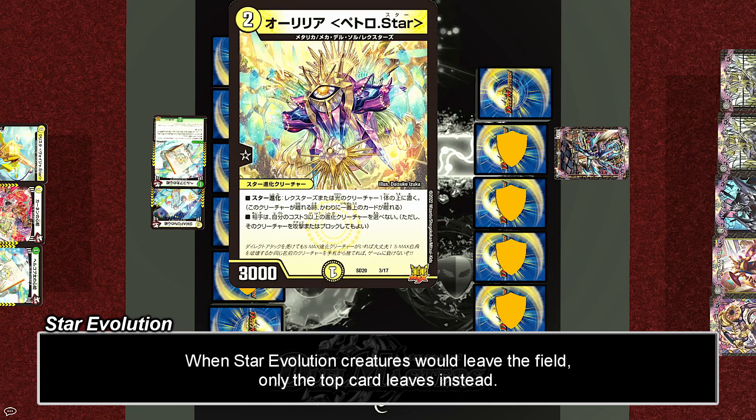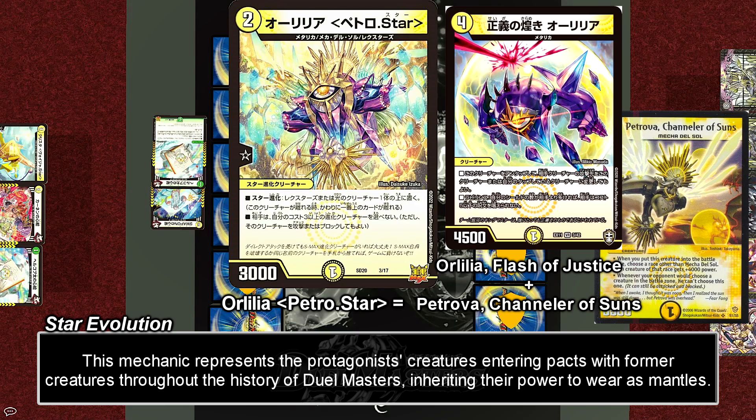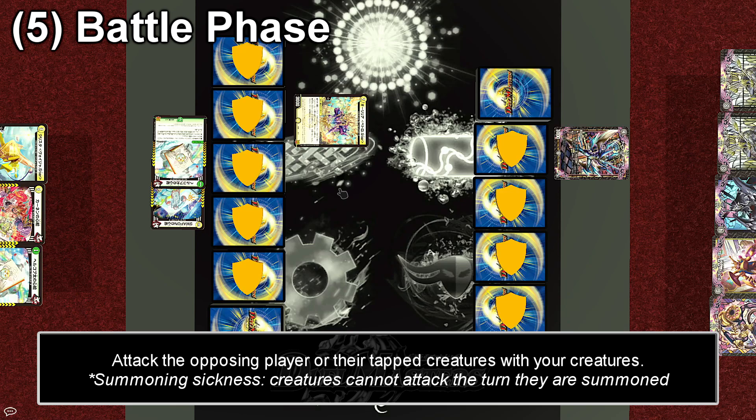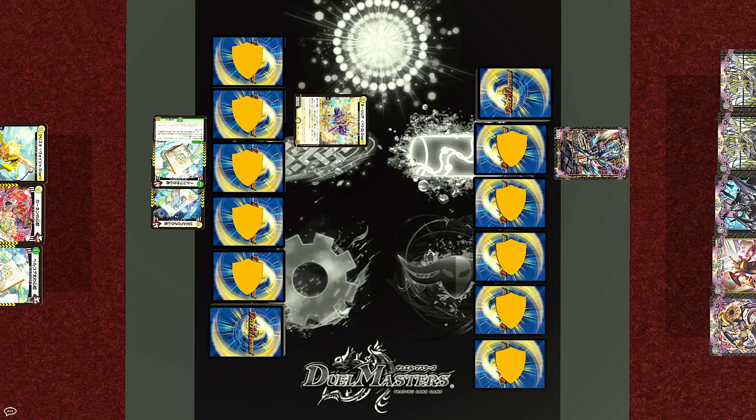What makes star evolution different from regular evolution? When a star evolution creature would leave the field, you can just remove the top card instead. So if Elyria would be destroyed or bounced or anything like that, you can simply remove just the top card and the Tamashid or the creature below would remain. And now it's time to enter the battle phase. Just like Digimon and One Piece, creatures in Duel Masters cannot attack the turn they are summoned because of summoning sickness. However, evolution creatures are not affected by summoning sickness, so technically Elyria could attack right away — but it is not going to.